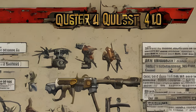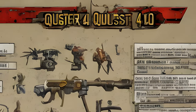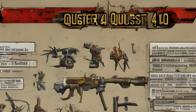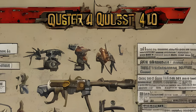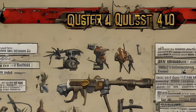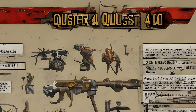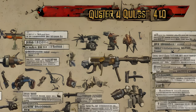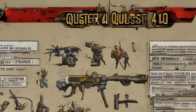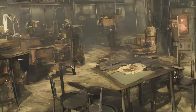Radiant Quests: Condensers Down — locations: a settlement on the Island, radiant location. Given by: a settler. Reward: 100 XP, 100 Caps. Form ID: XX00EB4C, DLC03 Workshop Radiant Owned 01. Deadliest Catch — locations: a settlement on the Island, radiant location. Given by: a settler. Form ID: XX040A86, DLC03 Workshop Radiant Owned 04. Super Mutants in the Fog — locations: a settlement in the Fog on the Island, radiant location. Given by: a settler. Reward: 100 XP, 100 Caps. Form ID: XX039953, DLC03 Workshop Radiant Owned 03.